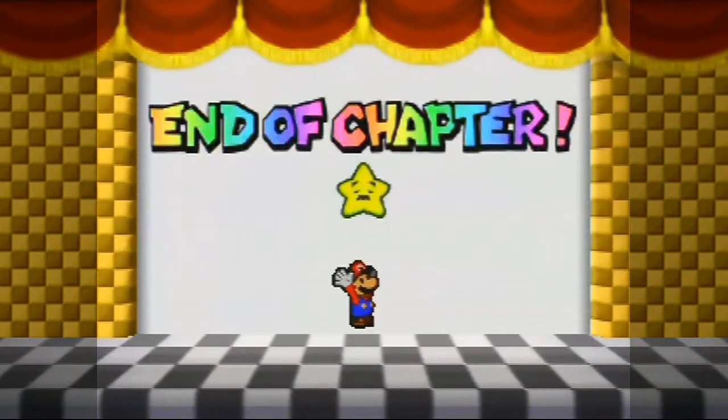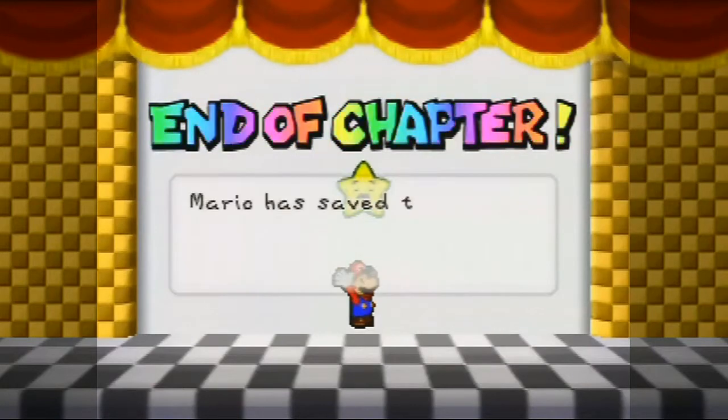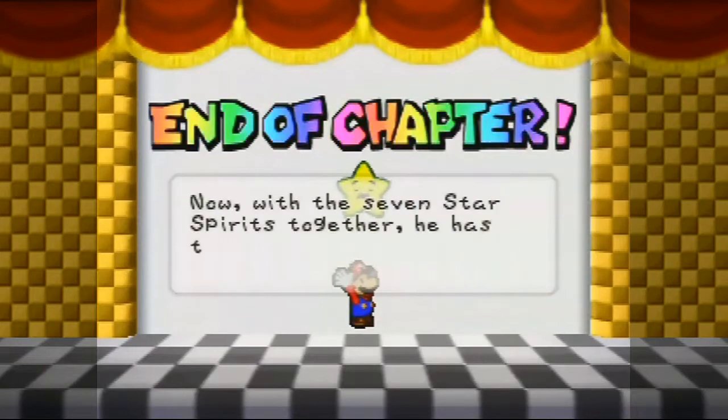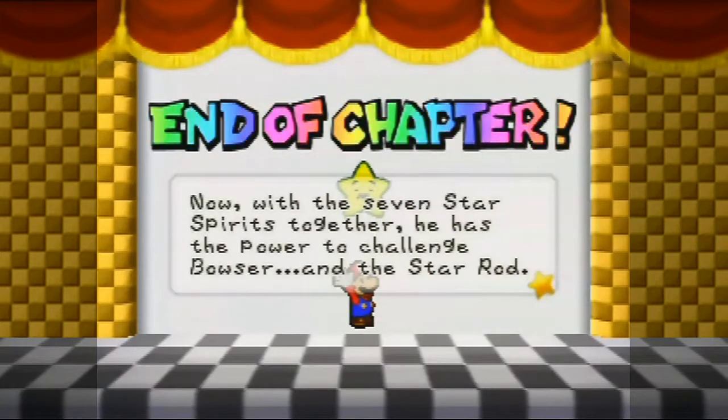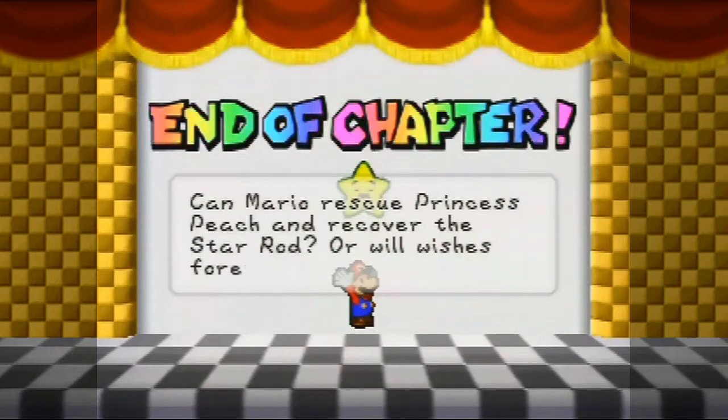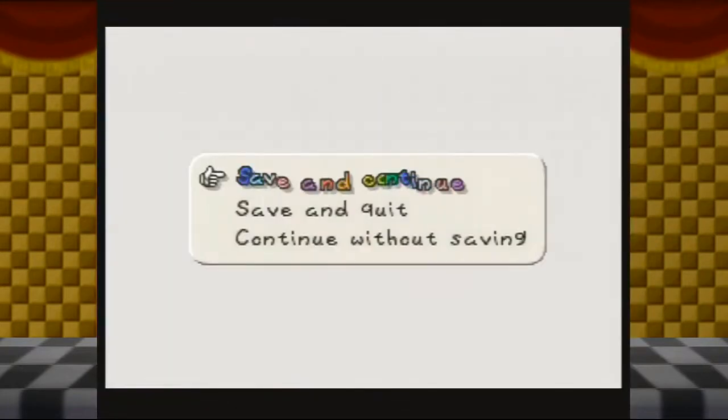Fear Force says 'I'm back, what did I miss?' You didn't miss anything. Mario has saved the last star spirit, Calmar, from the Crystal Palace at the edge of the world. Now with the seven star spirits together, he has the power to challenge Bowser and the Star Rod. Anyway, before we save and continue, it's once again time for the boss review.